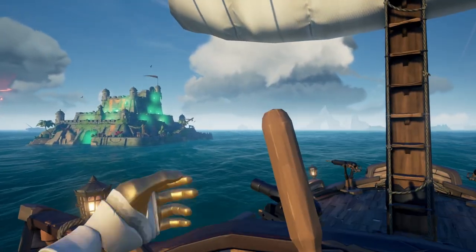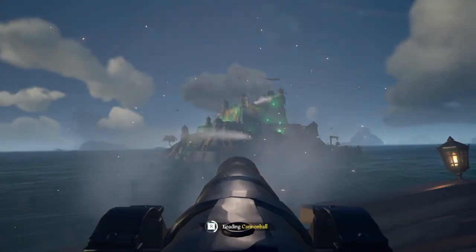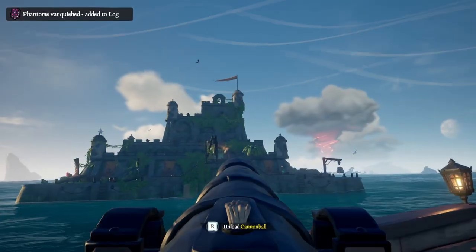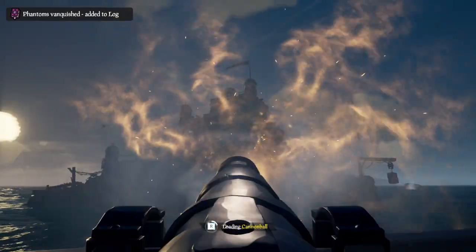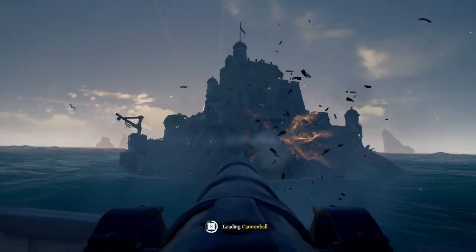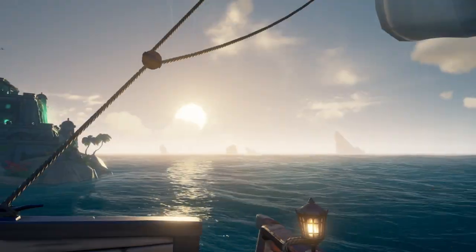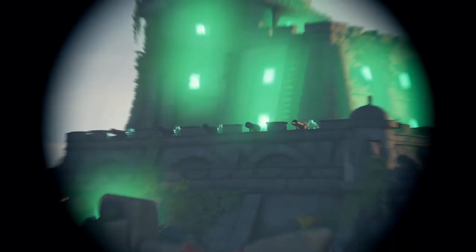Sea of Thieves is a game where you can always improve. The faster and more efficiently you're able to do things like sailing, doing voyages, and repairing, the better. But eventually you're going to have to fight someone or something. So when there's nothing but islands and forts passing you by, consider using some of those supplies to dial in your aim. Sea forts are a great way to do this — there are enemies and tons of different stationary targets you can try to hit, though they fire cannons at you as well, rather poorly. Not only will you learn how to keep your target on your broadside and improve cannon aim, you'll also be practicing repairing while under fire. You might also finish the fort while you're at it — loot on top of practice!